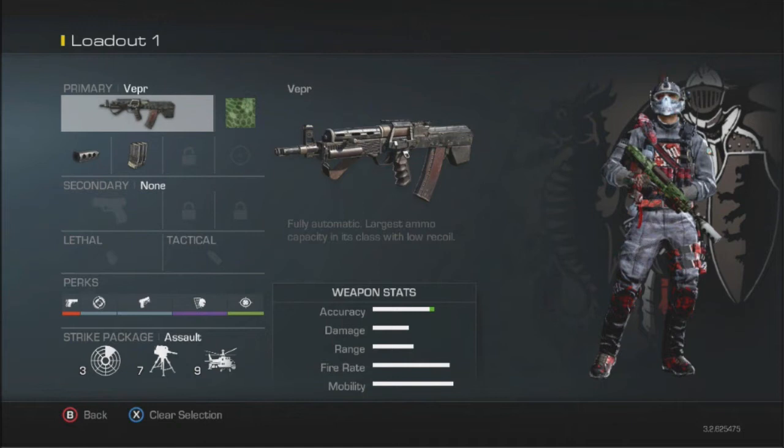The next attachment is the Flash Suppressor. In previous Call of Duty, the suppressor silenced your weapon and reduced muzzle flash. In Call of Duty Ghosts, they split that into two. The Flash Suppressor does not silence your weapon — it just removes the muzzle flash, which is the fiery stuff that comes out of your gun and kind of distracts you, decreasing your accuracy. Then you have the normal suppressor which silences your gun. I like the Flash Suppressor because it makes it easier to kill enemies at medium range.